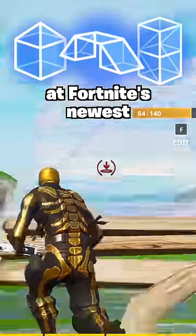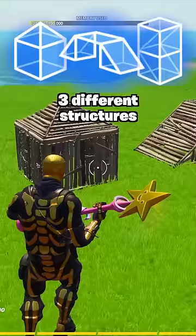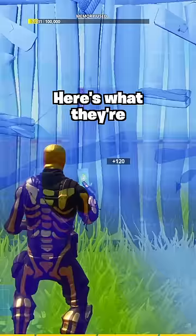We just got our first look at Fortnite's newest building mechanics: Smart Builds — three different structures that can be placed automatically with the click of one button. Here's what they're going to look like.